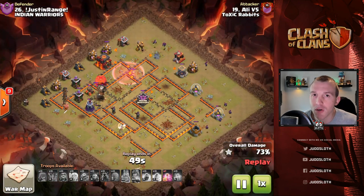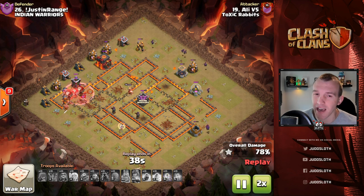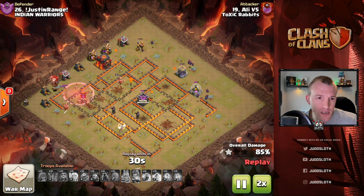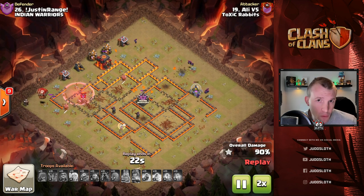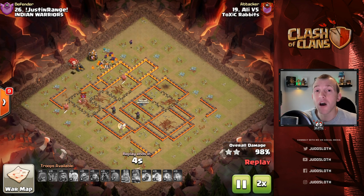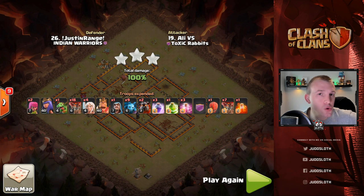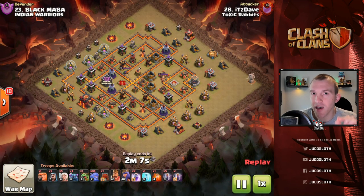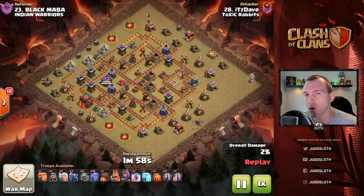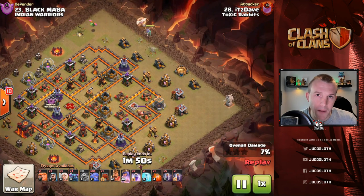That's a couple of variations of Lava Loon. Now we move to the Pekka Bobat — an incredible strategy that works at Town Hall 10 and is incredibly good there. The question is: when will you use just the Pekka's and Bowlers, and when would you integrate the bats? One final note: the kill squad doesn't have to lead into Lalo — think about where air defenses, sweepers, and defenses are positioned, and whether you can control the balloons effectively or whether hog riders or miners might be better. You can select one kill squad and merge it into whatever attack suits the base design.